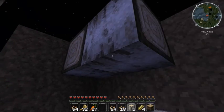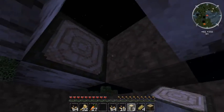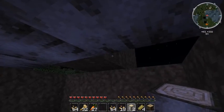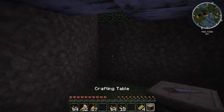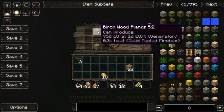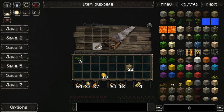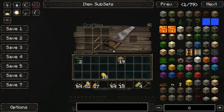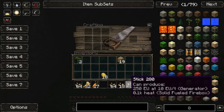Yeah, that'll work for now. Alright, so let's put this down, get some sticks — and that's not how you get sticks. Looks like we're off to a fresh start here. Got ourselves a pickaxe — what else are we gonna need? I don't need a sword just yet.